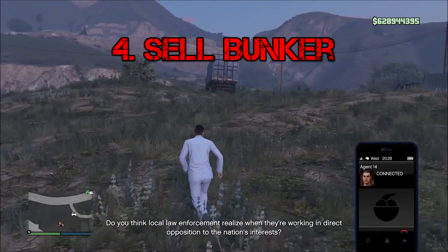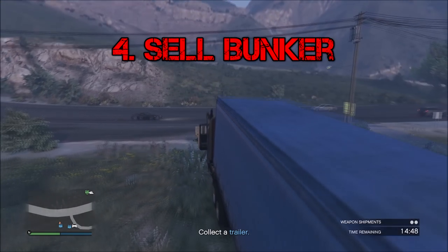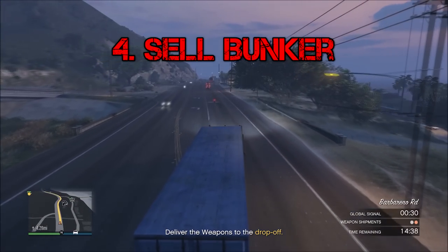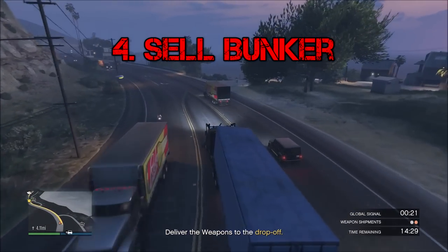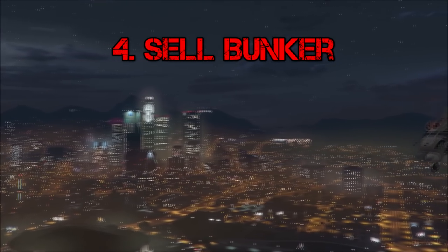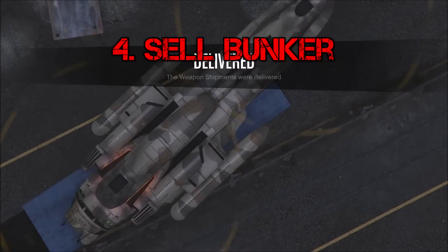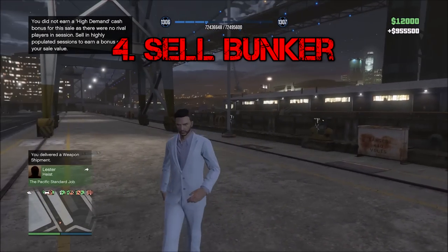Next, go to the bunker and sell your bunker stock for around a million. The best vehicles for solo bunker sells are the two phantom wedges or the black insurgents. If you get a bad sell vehicle like buggies, just find a new session — you'll lose a bit of cargo but it's worth it. I got 900k in this clip, but if you're lucky you'll get a million. Also, always buy your supplies rather than stealing them.